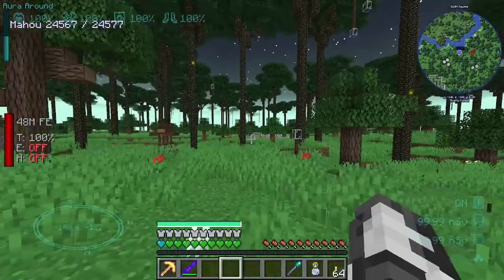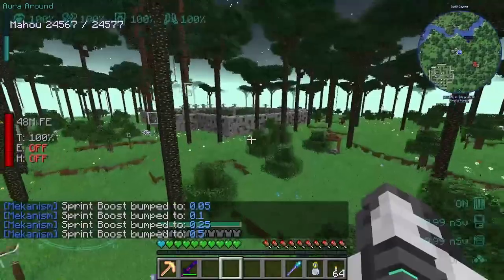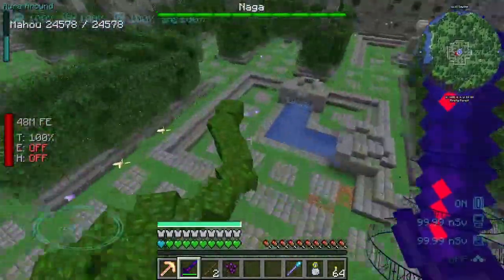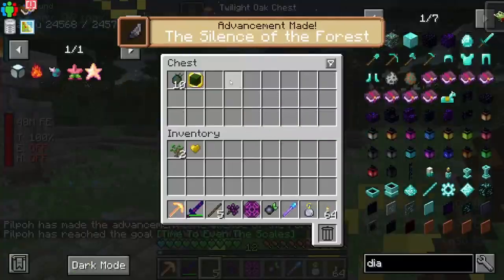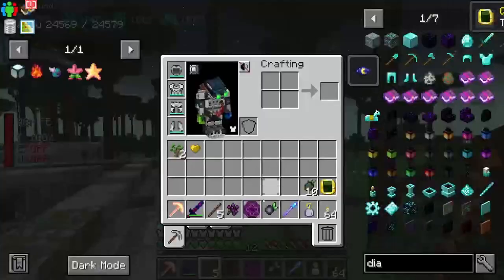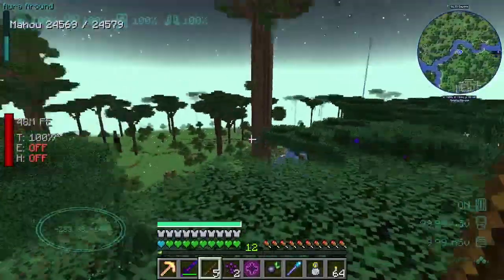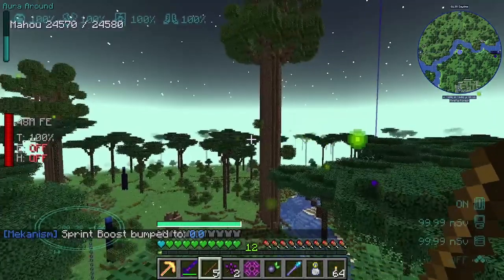I need to change the key bind for my boost speed - oh this should be really easy with the Morgan being an absolute beast. Insta-kill, brilliant. Right in the middle are all of these - we do need to kill the naga to get into the other area. I think it's over this way. Yeah, there we go, it's over in this direction.